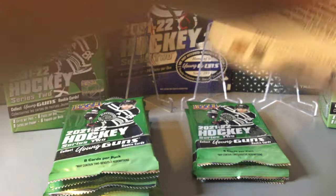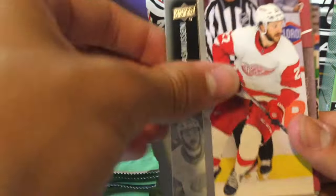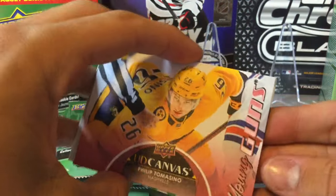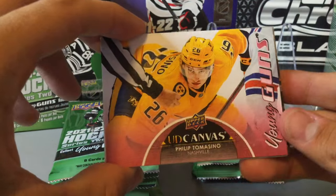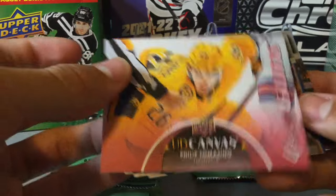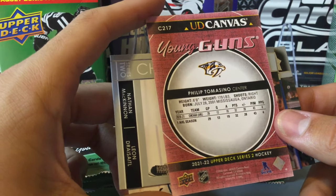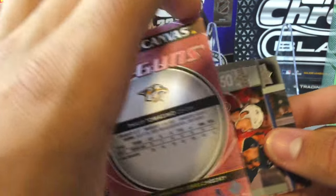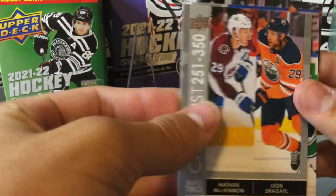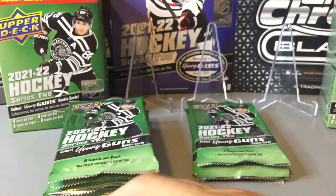That looks like an all base pack. There's a canvas — it's a Young Guns Canvas! Philip Tomasino. So that's a pretty decent one to get. Hopefully that doesn't count towards our young guns, but maybe it does. He's a decent prospect with the Nashville Predators. Got a Young Guns Canvas — that's always nice. One of the more rare cards compared to the normal young guns.